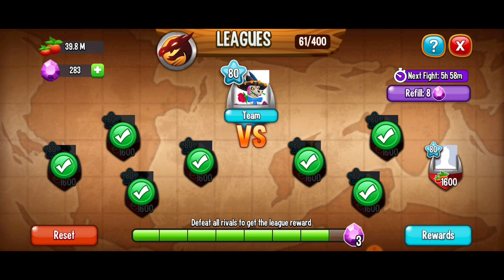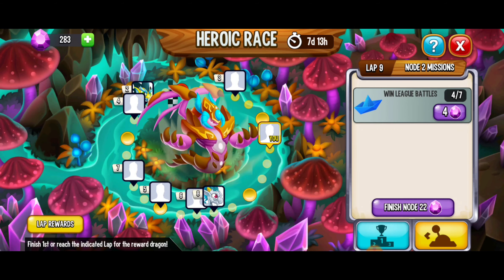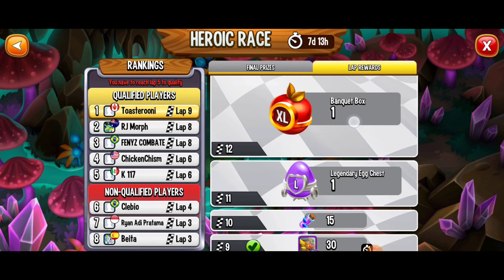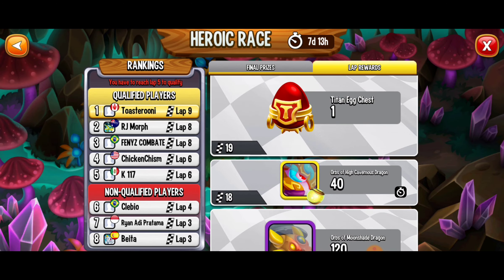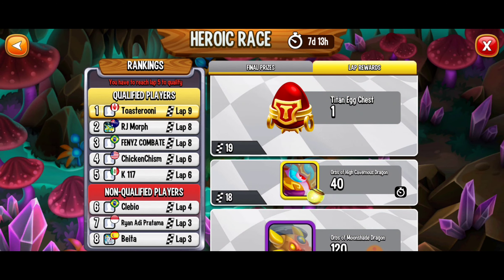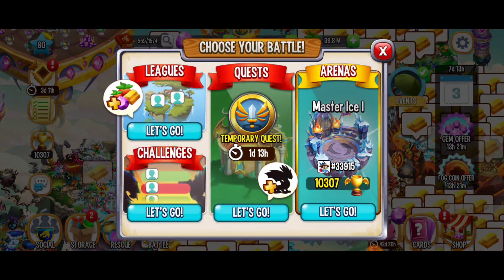Now we've hit another roadblock. We've got some more battles to go but now we've got to wait six hours. It might be 4:37 on a Sunday but I don't have six hours to wait. We're so close with three more battles to go — 22 gems to fast forward but I don't want to fast forward. I think I'm doing the best I've maybe ever done and I want to try to get to lap 16 to get the mythical egg chest. I don't think I'm going to make it but wishful thinking — I want this titan egg chest.